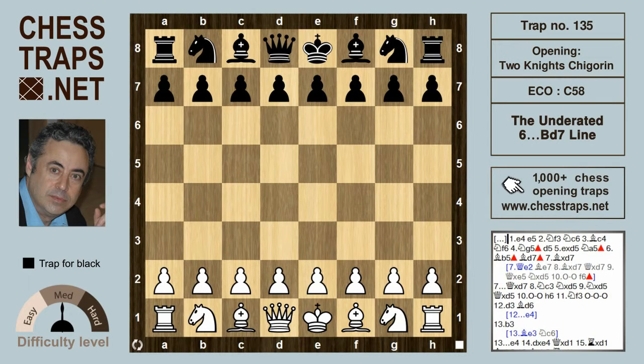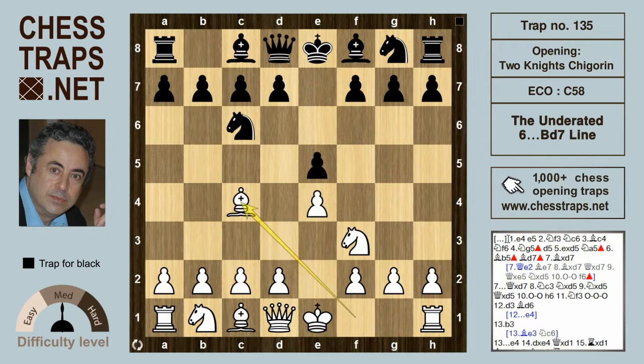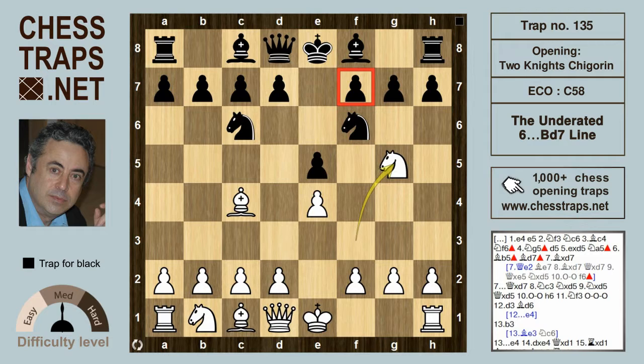This is the underrated Bishop d7 line — a straightforward trap in the Chigorin variation of the Two Knights Defense. After e4 e5 Nf3 Nc6 Bc4 Nf6 — the Two Knights Defense — the direct approach with Ng5 hitting f7 means black will almost automatically respond with d5, and after exd5...